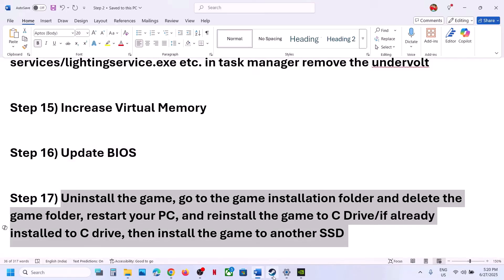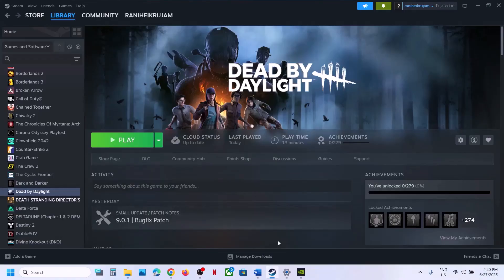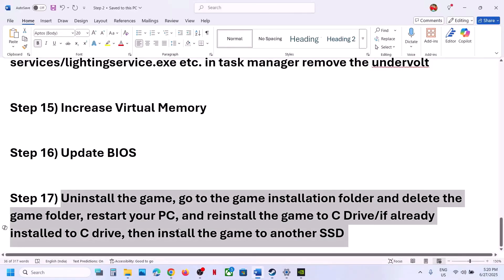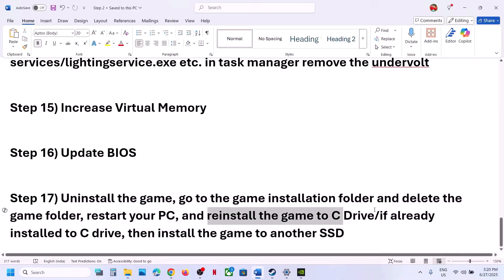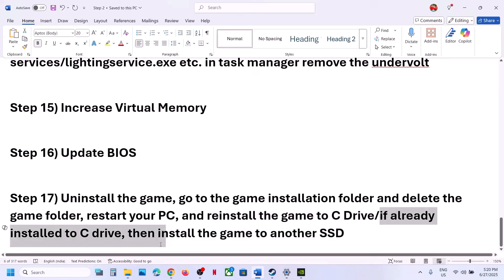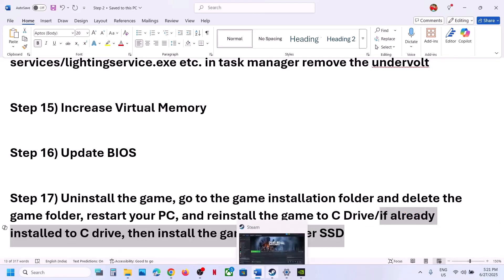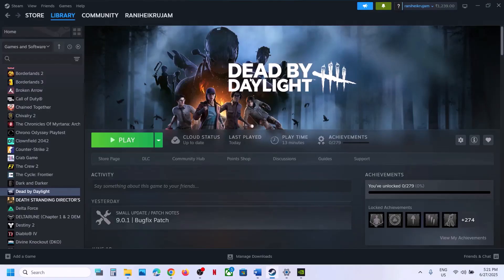The last step is to uninstall and reinstall the game to a different drive. If nothing is working, uninstall the game, go to the game installation folder and delete the game folder, restart your computer, and install the game to C drive. If the game was already on C drive, try installing it to another SSD and check. One of the steps shown in this video should help you run this game successfully on a Windows computer. Thank you so much for your time — please like this video and subscribe to my channel.